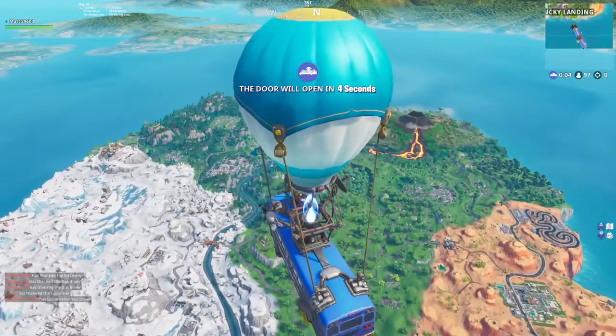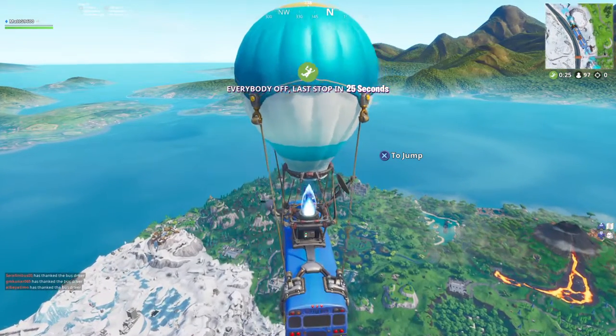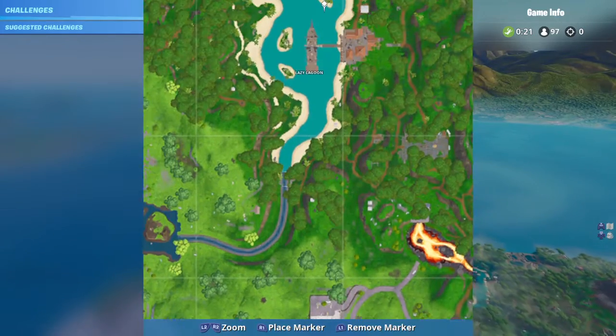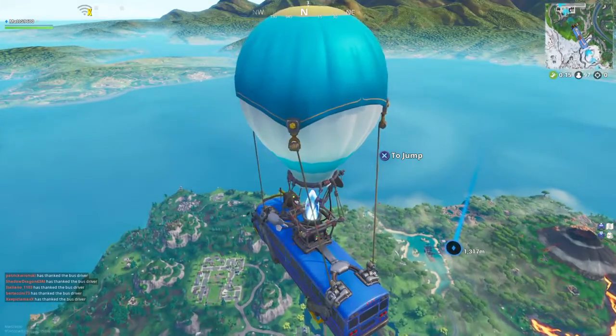What's up guys, MTB Gaming here, welcome back to a brand new video. In this video today I'm going to be showing you where you can find the Week 1 Battlestar for Season 8. Now where you want to go, you want to go to the new area at Lazy Lagoon, and it should be on top of this hut right here.